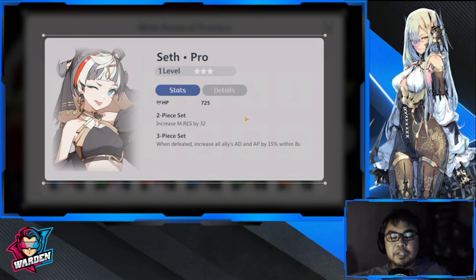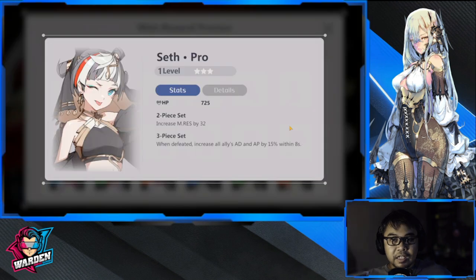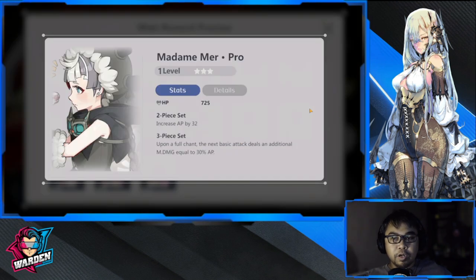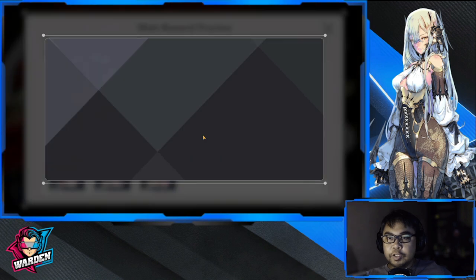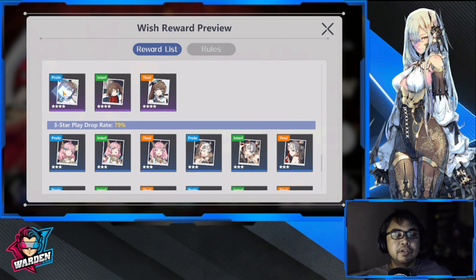Both of these plays are just your starting options. Most of you have Screamer as your secondary healer, so you probably won't give her your best sets. But whether she's your primary healer or a support, Seth and Madame Mer will work for her temporarily. Now let's move on to the four-star recommendations.